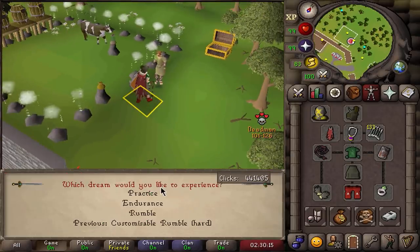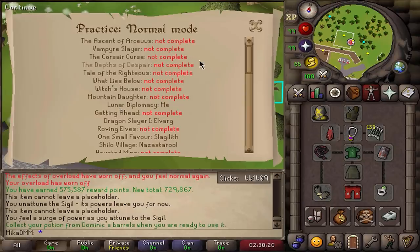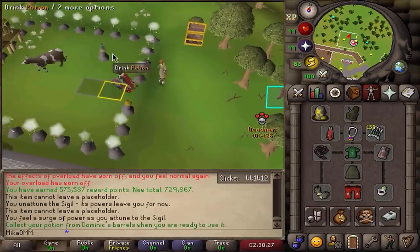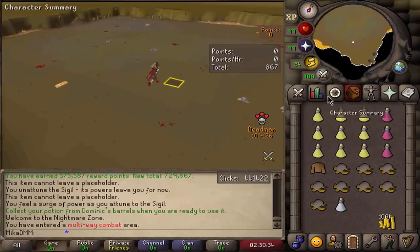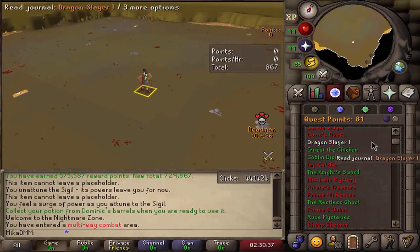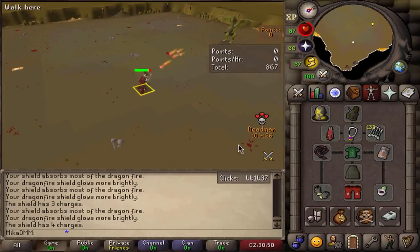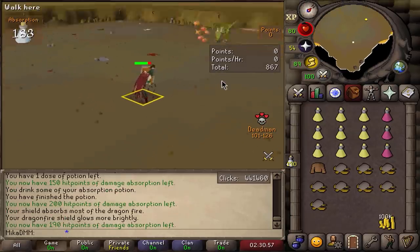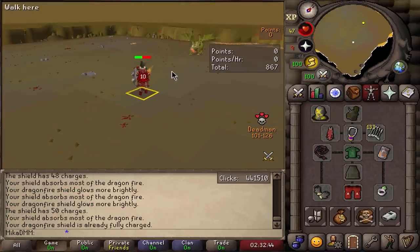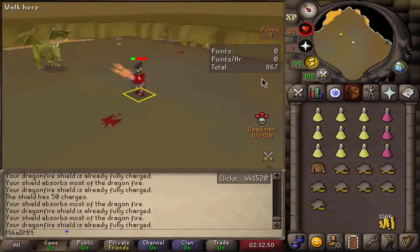For charging your DFS, all you're really going to do is go into the Dream and then use Practice, choosing normal practice. After that, you want to find Elvarg — Dragon Slayer 1 — and that should be it. I was actually worried that I didn't complete the Dragon Slayer 1 quest, but apparently it's automatically completed. So at this point, all you do is stay AFK. If you check your shield, it's slowly going to get charges. You can also drink some absorption potions to not take too much damage and just AFK this part. A couple of minutes later, we now have 50 charges, which is a fully charged shield.